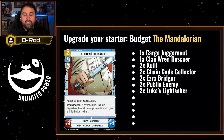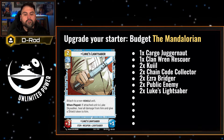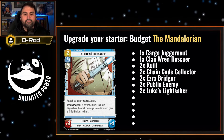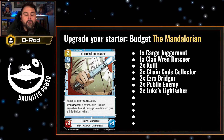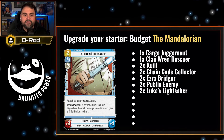Luke's Lightsaber is just a solid two-cost upgrade — it gives you plus-three, plus-one, and if you play it on Luke, you can heal. But at this point, it's just a solid one to pull with Greef Karga. Throw it on Kuiil, throw it on Grogu, and have some fun with Force users.